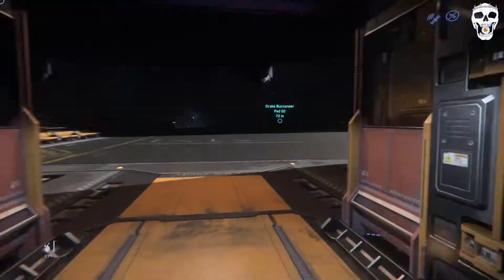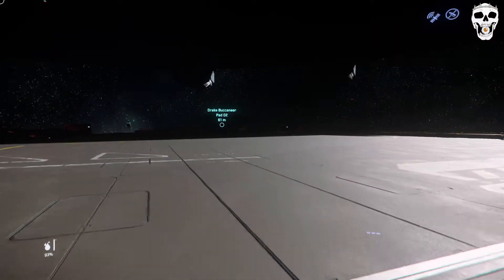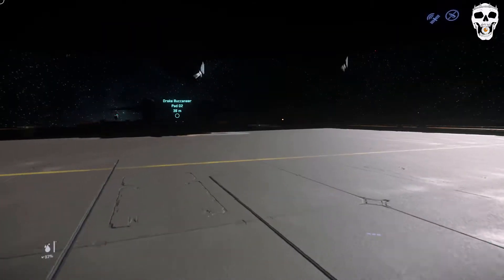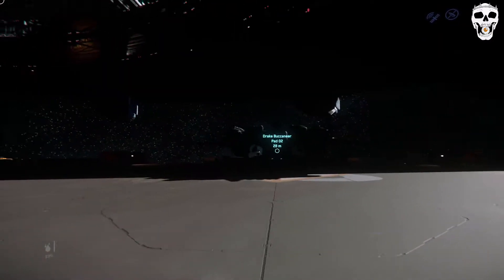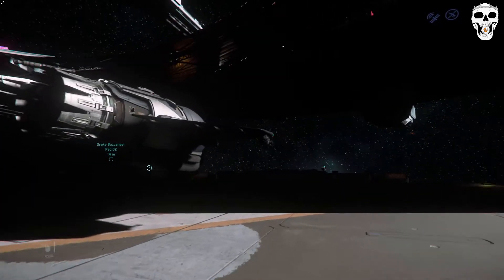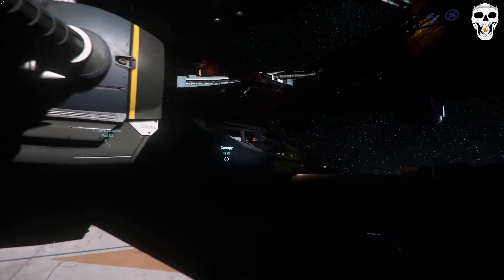Hello and welcome, you beautiful space miners! This is Manians, and this is my short tour of the Drake Buccaneer. You can hardly see it here in this shadow, but yeah, it's a light fighter with a very rugged design.